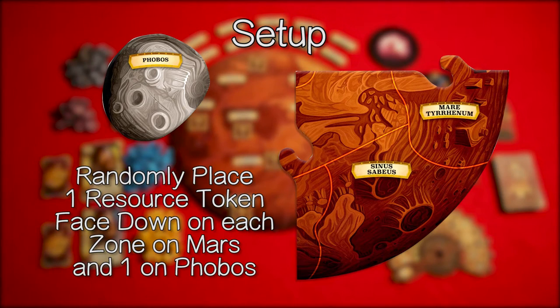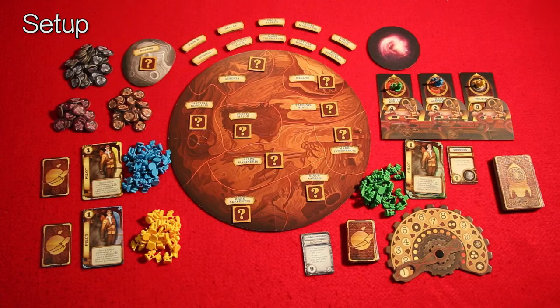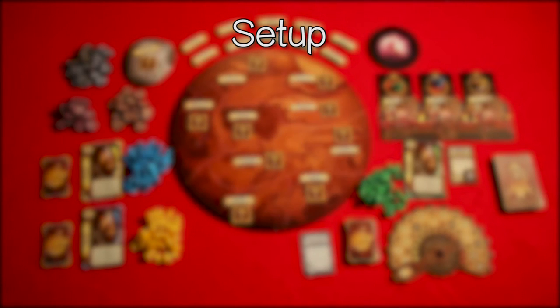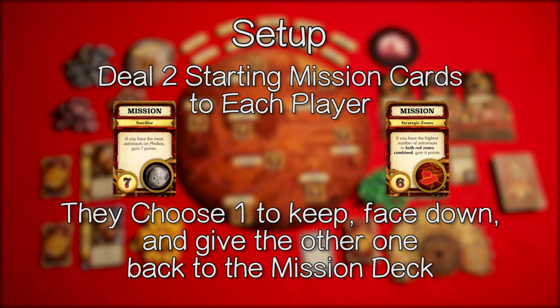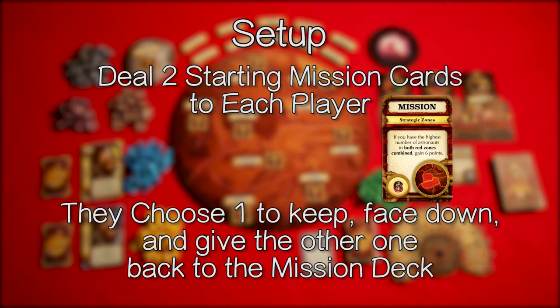Randomly place one resource token face down on each zone on Mars and one on Phobos as we have done here. Place the remaining token face down in the game box. Deal two starting mission cards to each player. They choose one to keep face down and give the other one back to the mission deck.